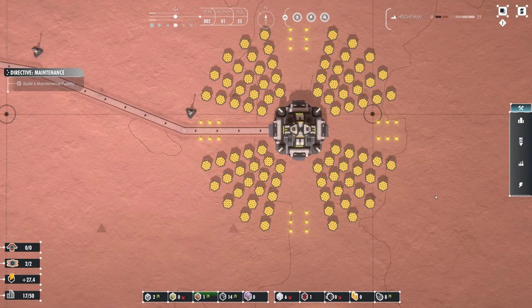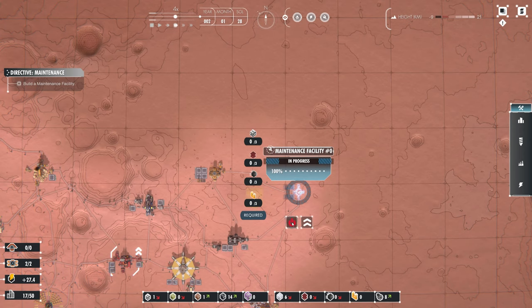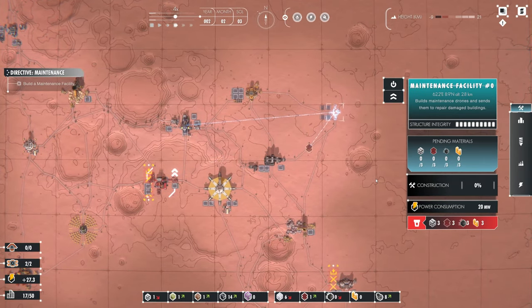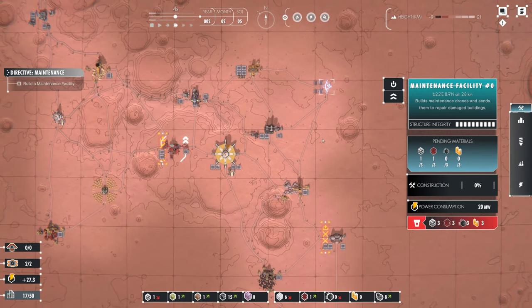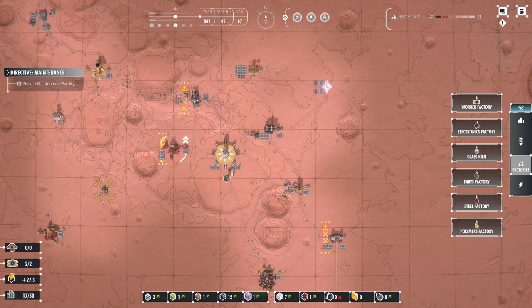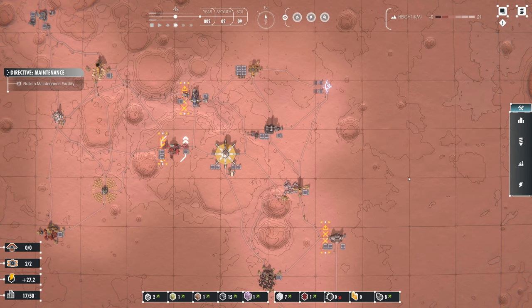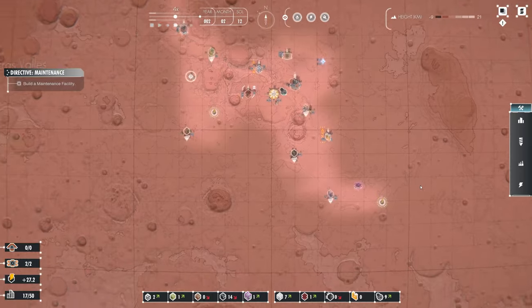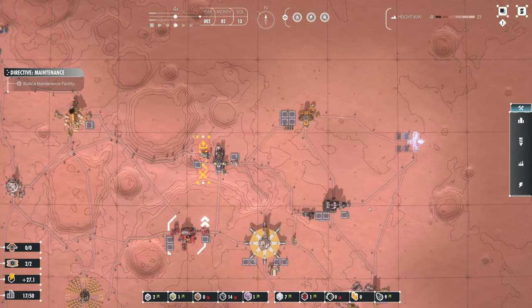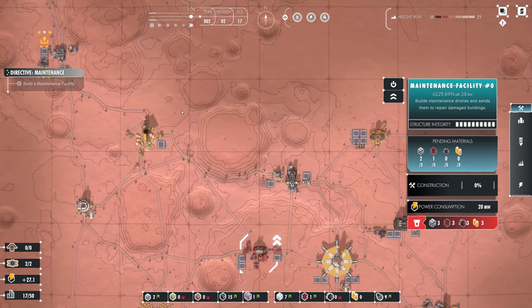If I can zoom in, that's pretty cool. Now we can turn this back on. We're basically still waiting for the maintenance facility — there's not much we can do until after that because I don't believe we have any new factories we can build. The story requires us to build this first, so it's just a case of waiting. I'm going to speed it right up.